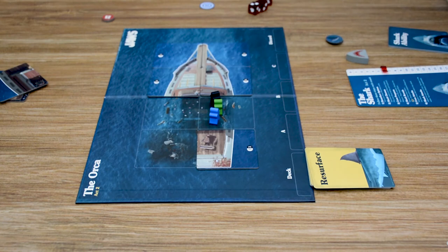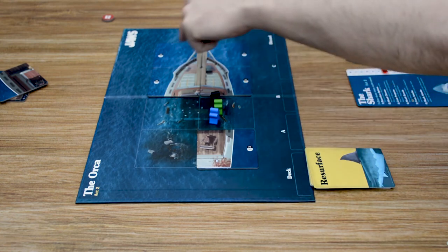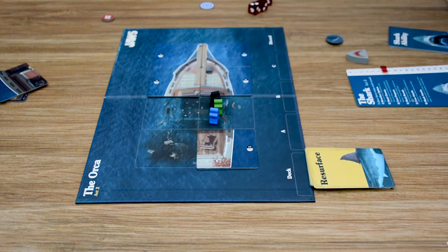Act 2 continues round after round until one of three end game conditions is met: if all crew members are eliminated, the shark wins; if all eight zones of the Orca are destroyed, the shark also wins; and if the shark's wound tracker reaches the X mark, the shark is eliminated and the crew wins.